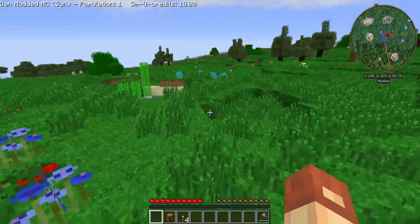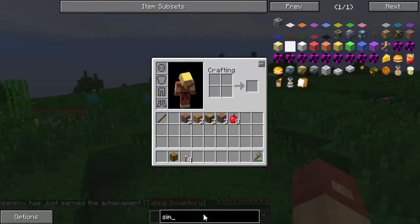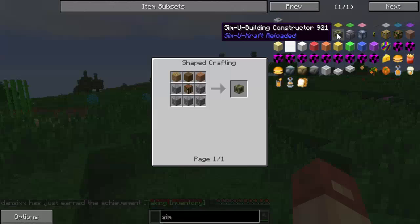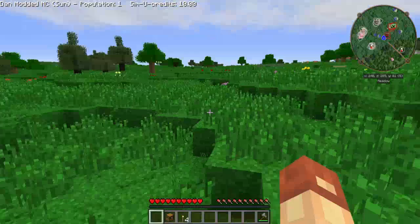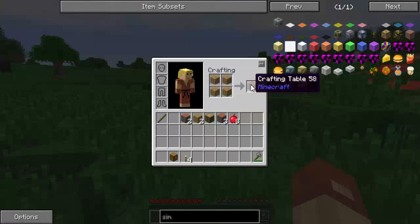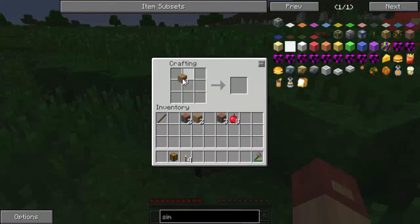So, SimuCraft. To get started, you want this building constructor. It's pretty simple: a couple of birchwood planks, a crafting table, and a bunch of cobblestone. Right now I don't even have a pickaxe, so let me quickly make myself a crafting table. A couple of sticks, some wood planks — got ourselves a pickaxe. Might even go for a shovel as well, just to make life a little bit easier.